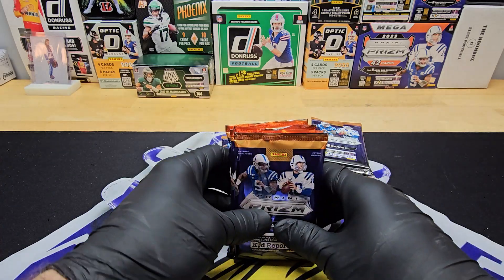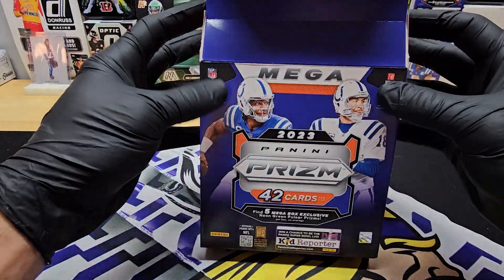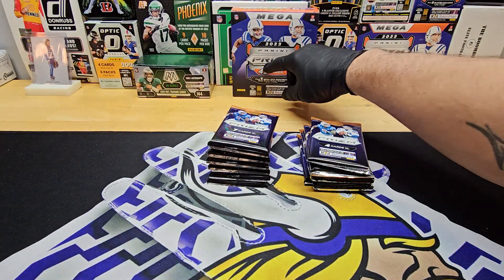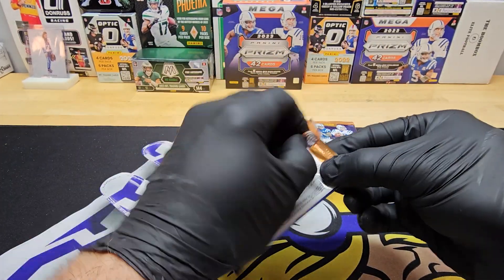Mega's got seven cards per pack, Blaster's got four cards per pack. Of course we're looking at Green Pulsar Prism. So CJ and Green Pulsar would be awesome. I would even take a silver. Now we're dreaming. Let's start with the Blaster Box.